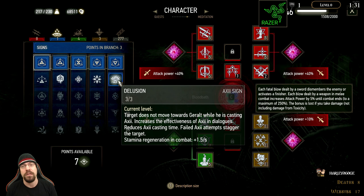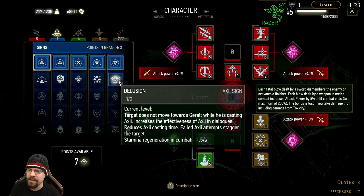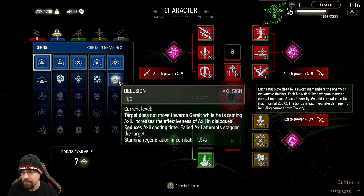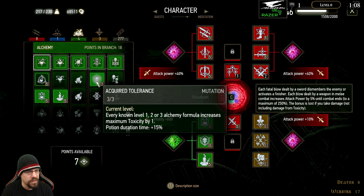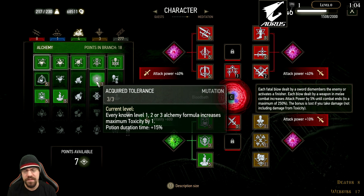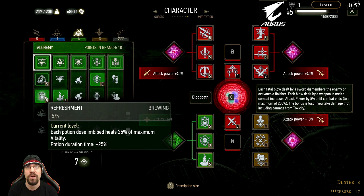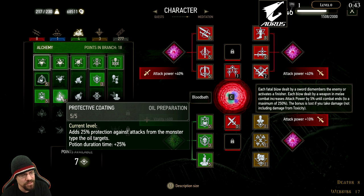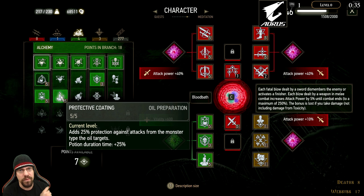Then we have three points in Delusion. The reason for this is it increases the effectiveness of Axii in dialogues — every so often in the main game you can use Axii to progress a quest or get more experience, and having this ability, which you can swap in and out, lets you use Axii at maximum effectiveness. Then we have four alchemy skills, using three of them: Acquired Tolerance, where every known alchemy formula increases maximum toxicity by one; Refreshment, where each potion imbibed heals 25% of maximum vitality; and finally five points in Protective Coating, which adds 25% protection against attacks from the monster type your oil targets.